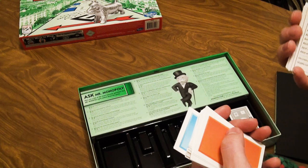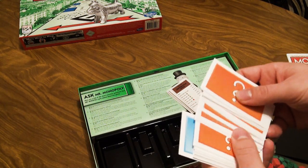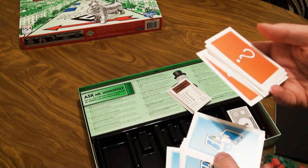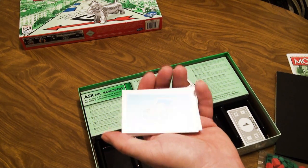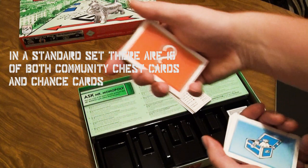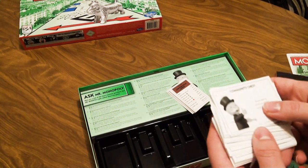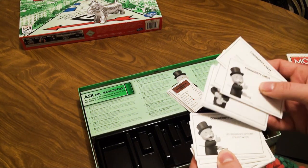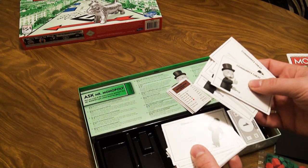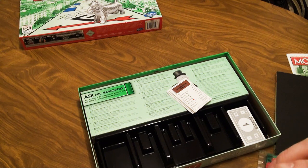Here we've got the Chance cards — it'd be really nice if they said 'Chance' on them. Community Chest is easy to figure out because it's got a chest on there, but Chance is just a question mark. I like the cartoon guy better than the 3D thing. I'm not sure if that's just me being nitpicky — probably is. I'm an old fogey. I'm a millennial.